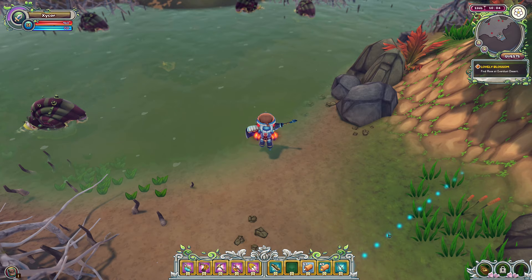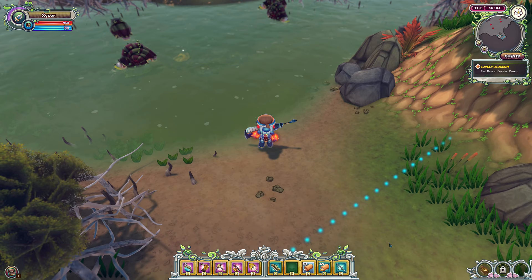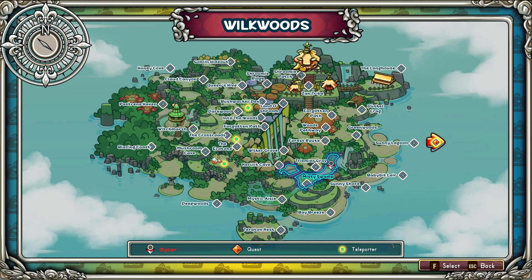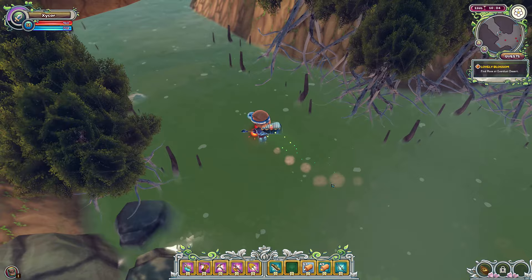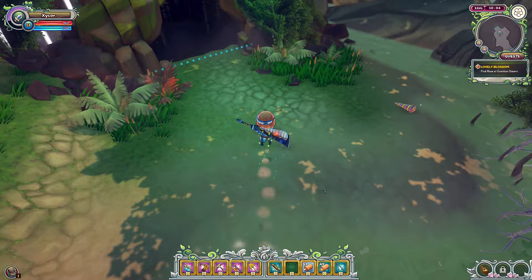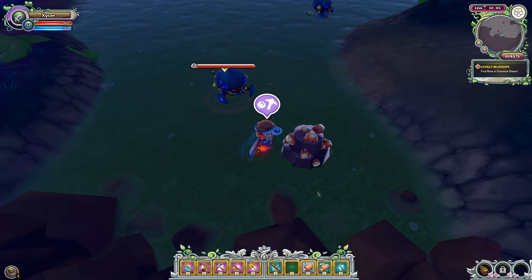Okay, the first area will be the Nurlik Cave, and I thought I'd show the way to get there since it's somewhat hidden. On the map, you enter the forest island at Sunny Lagoon, then head to Bay Bay Lair, then down to Sunny Shore, and into the Mystic Swamp. From the Mystic Swamp, head up to the Nurlik Cave. In the Nurlik Cave, there are three levels to it. This first level has Copper.